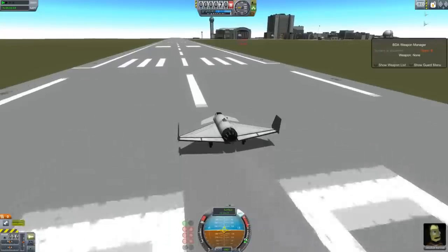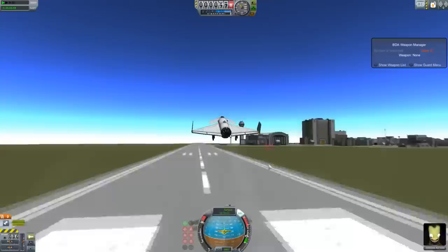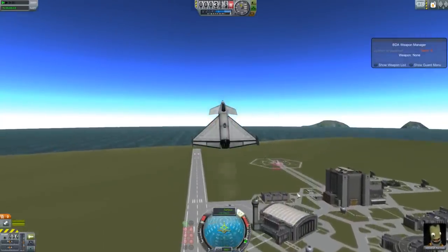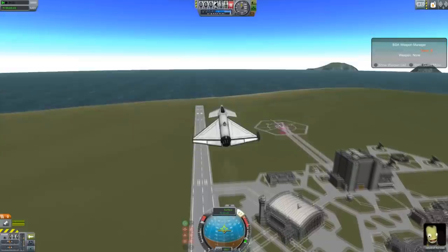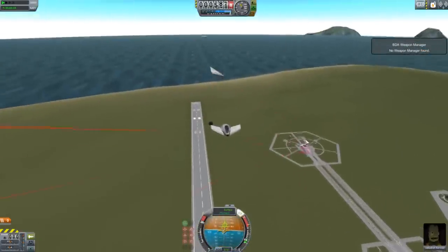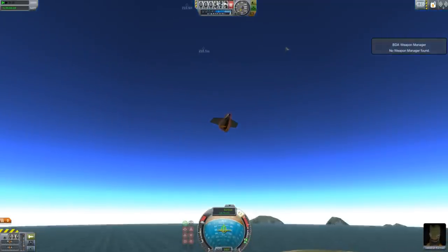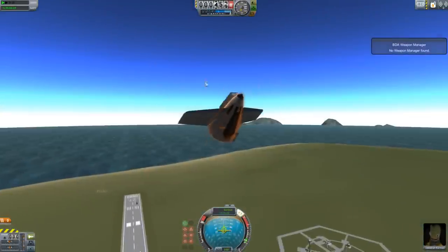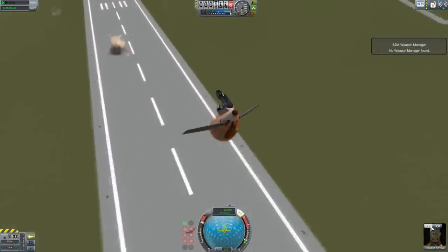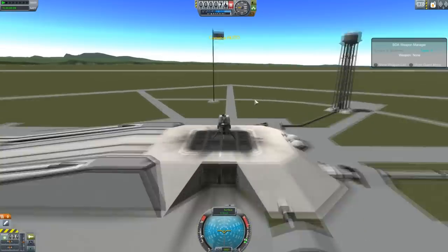So in the BD Armory tab I set the turret to team B and now it's my enemy. We'll take off and it should start shooting me pretty soon. I'll try to go vertical. Is it going to shoot me? I hope it is. Oh, there we go. And it will basically shoot me until I'm no longer a threat — usually once the weapon manager has gone away it's not a problem. Quickly flip forward — there's no time. Bail. Oh well, he's dead. But yeah, that's how you do it.